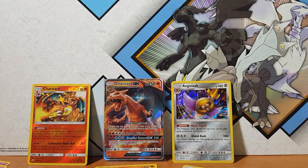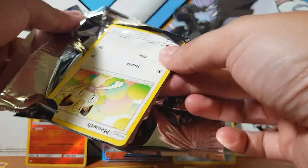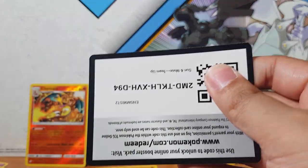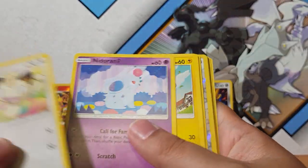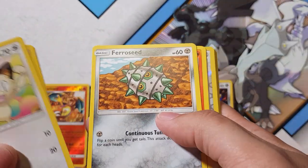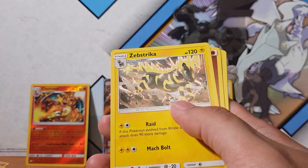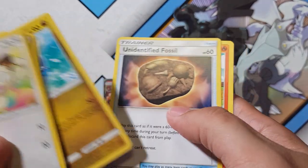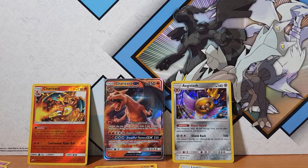Alright, last pack — is this the pack to end all packs right now? Is this destiny? I don't think so, because I think I saw a green card, and it is green. So that's a bit of a shame. Let's just quickly go through this: Mareep, Ferroseed, Charmander, Pidgey. The rares — Substitute, non-holographic. Dragonair, Unidentified Fossil, and Rapidash.